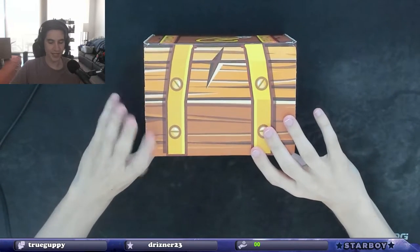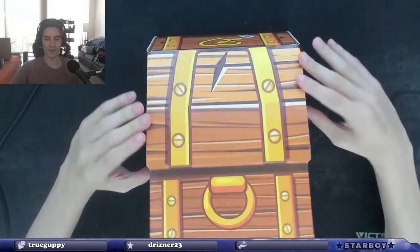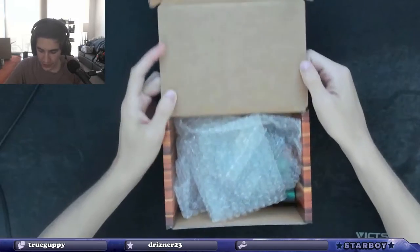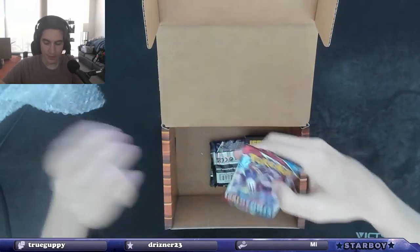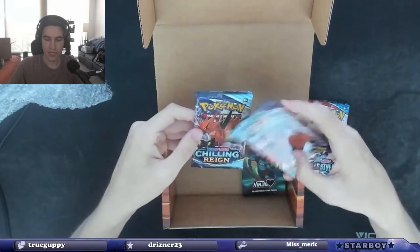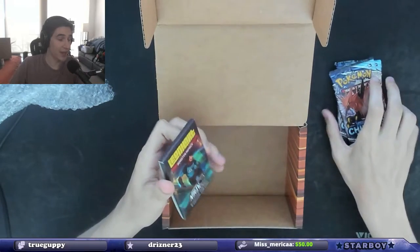It's time, Blake. Are you ready? I'm ready. All right. The Leonhardt box is first. What did we get? A Battle Styles and two Chilling Reigns. Not any crazy packs, but that's three more packs — that's 88 packs today.